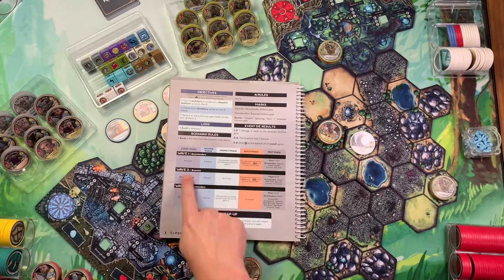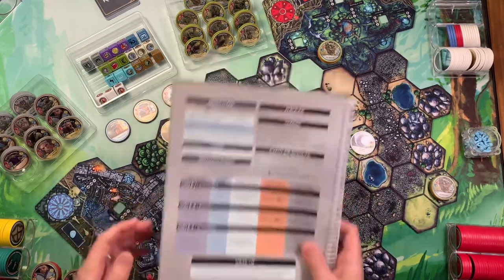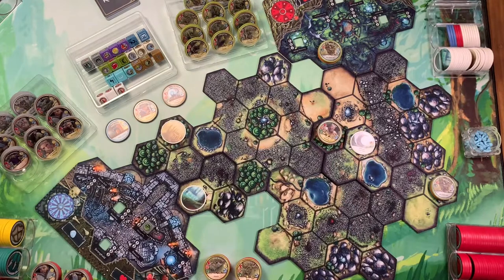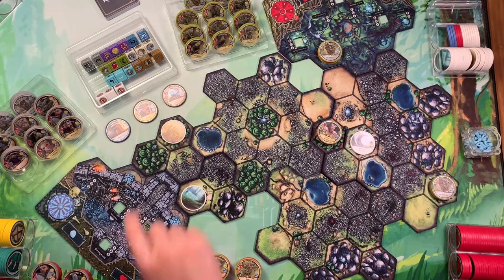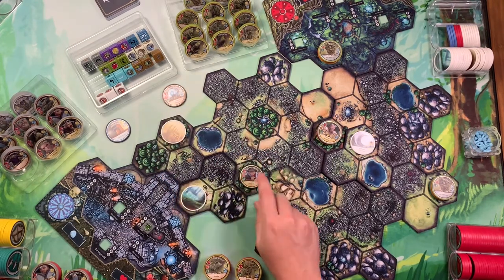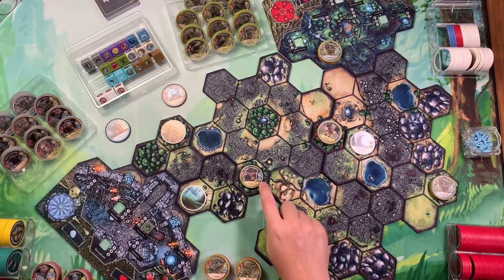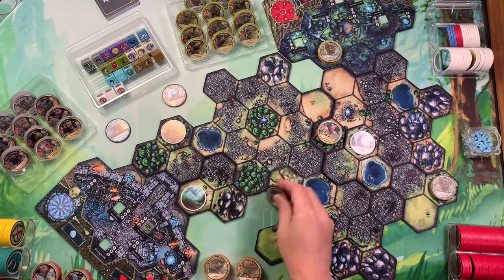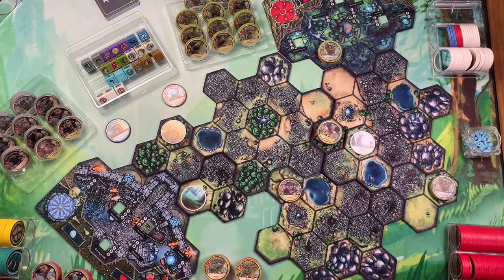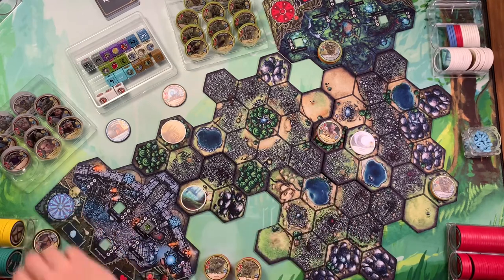Now we can do a market phase as normal. Since I am the first player, because brawn is listed here, I get my first pick. The grove tenders aren't going to buy anything. I am actually going to purchase this merc hero — Barry Brund — for two source, ticking down to 13. Now that I have purchased him, I'm going to give him two health and line him up with my other characters.